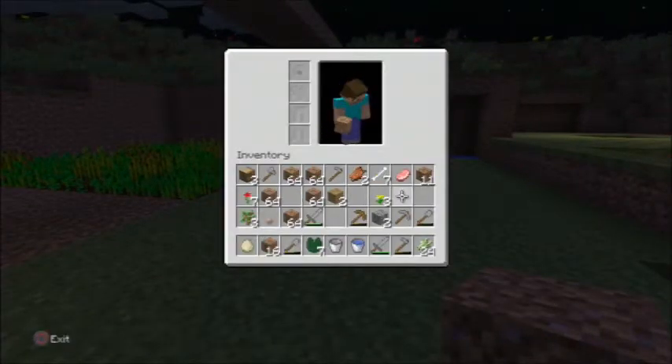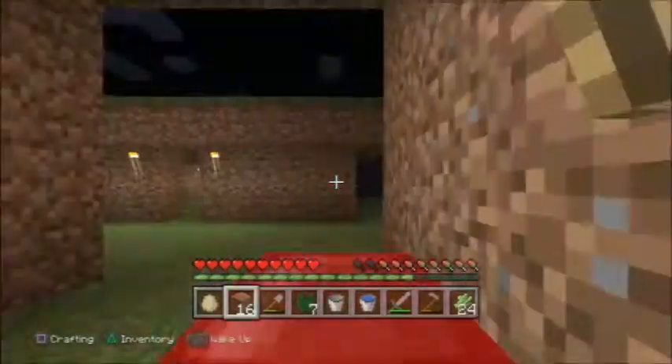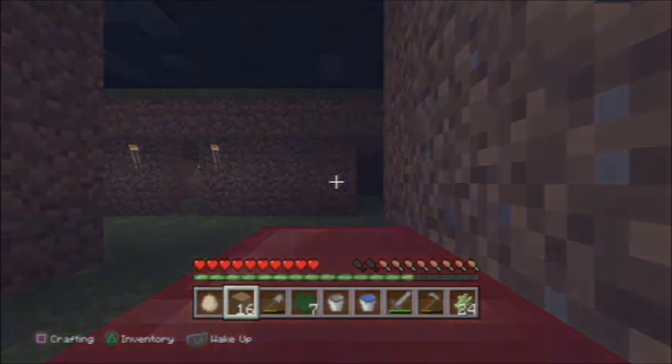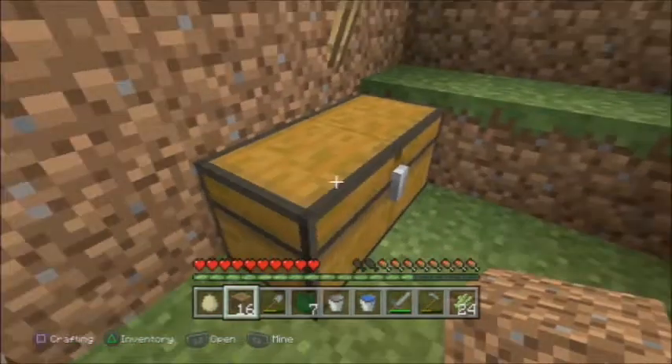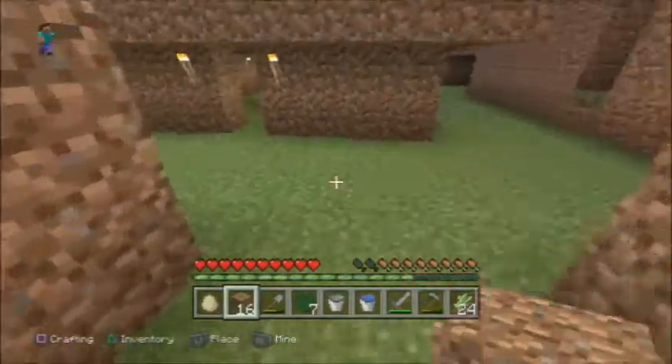I think I saw something. I don't have any torches — go to sleep. I didn't know I could wake myself up. Do I have torches in here? No, I do not.